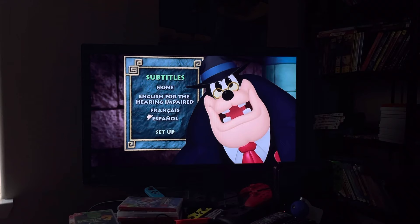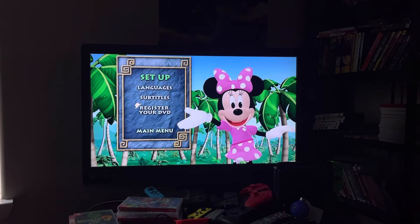Turning to the main menu first: we have Play All, then we have Episode Selection. Episodes on here are Quest for the Crystal Mickey, Donald of the Desert, Donald the Genie, Goofy's Coconut Tea Party, and Goofy's Giant Adventure.